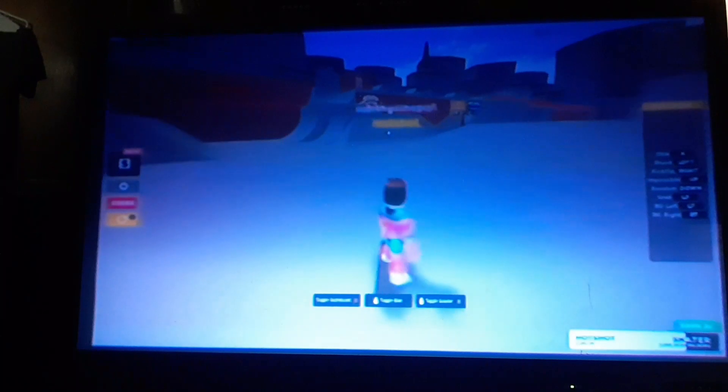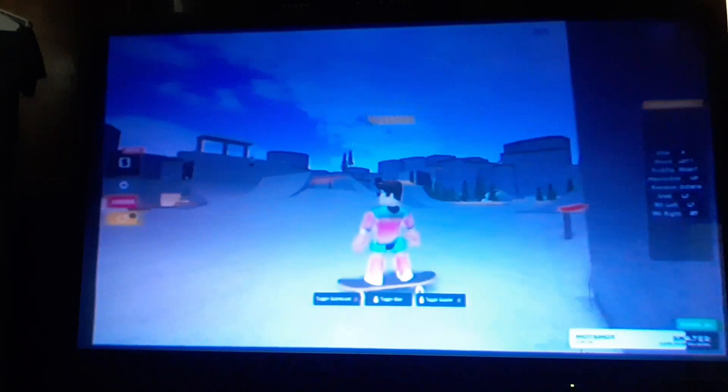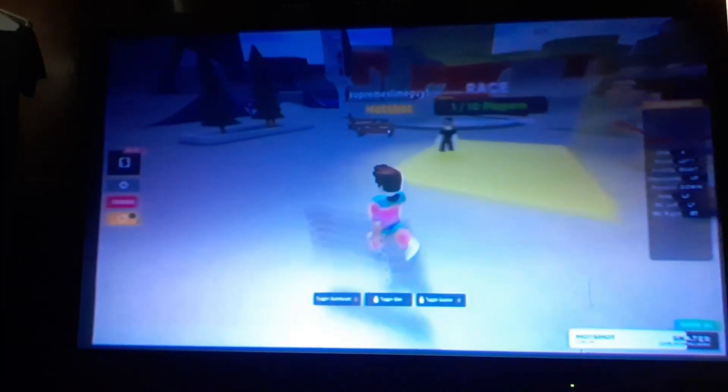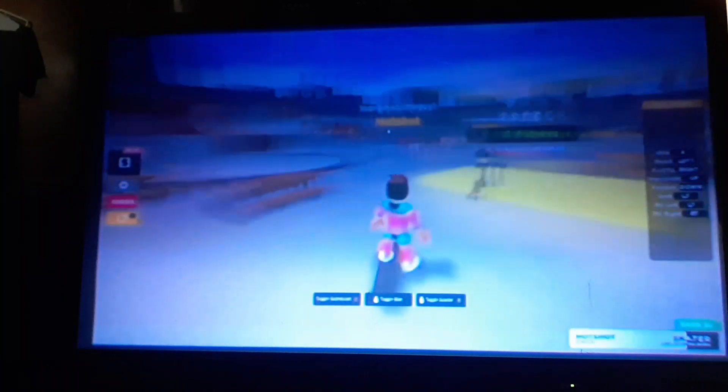Today I'm gonna show y'all where all the race places are. We're here around the blue area — there's a red brick apartment place and there's one right here. I'm gonna cover literally all of these.